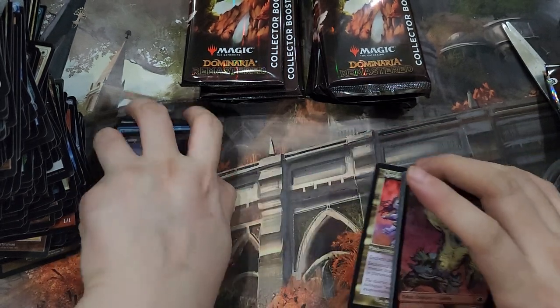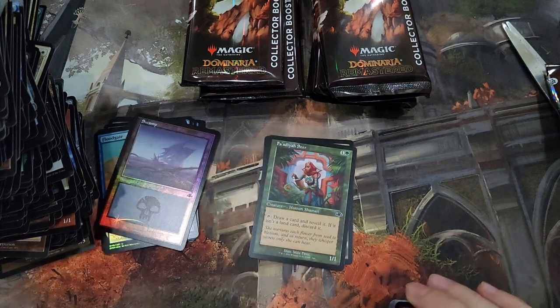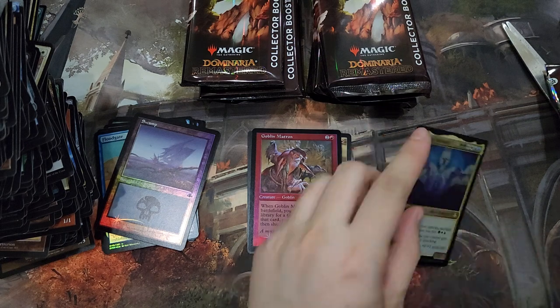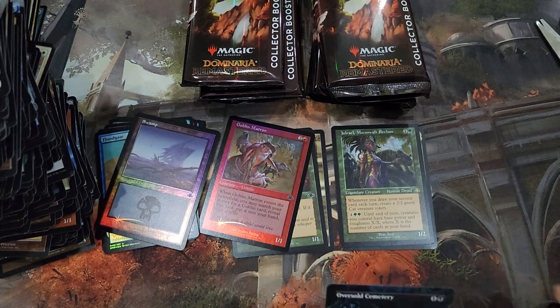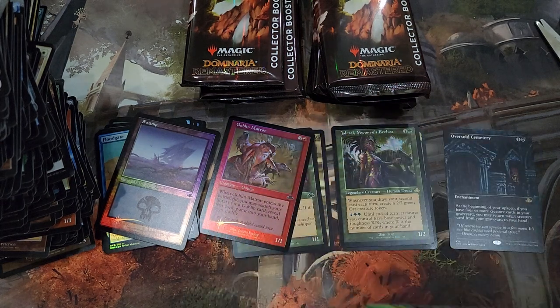Alright, there we go. And then a Quicksilver Dagger, Faadiyah Seer, a Goblin Matron. And we have Arcady Sabbath, a Jewel Rail, Oversold Cemetery, and an Arborea.